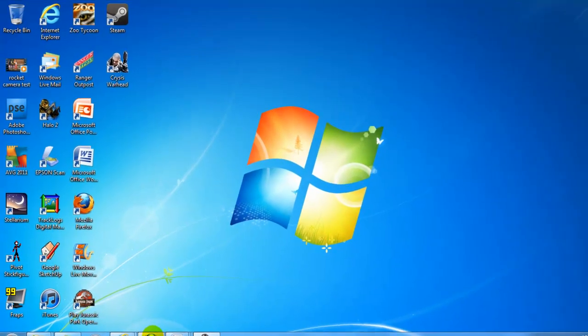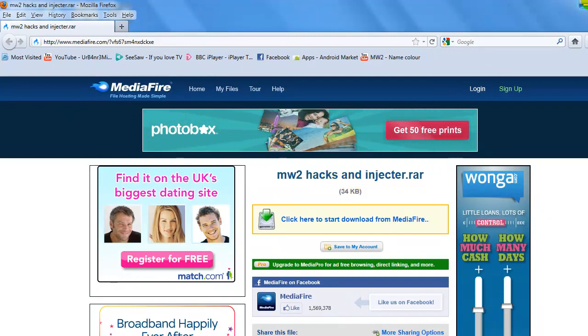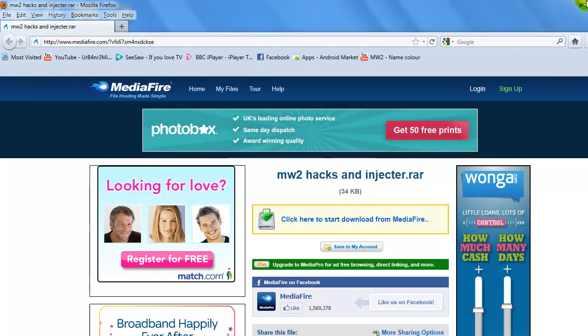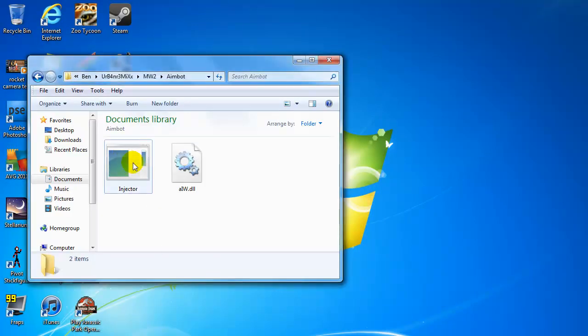So first, you want to go to this link that I'm going to put in the description. It's modernwarfare2haxinjector.rar, so you want to download that first. And then once you've got it, you want to save it somewhere — I've saved it here.